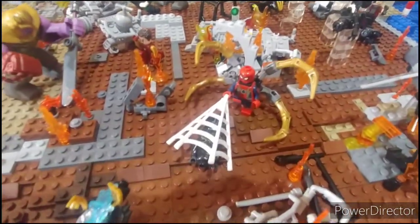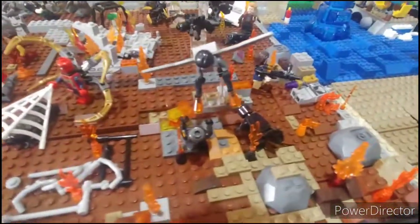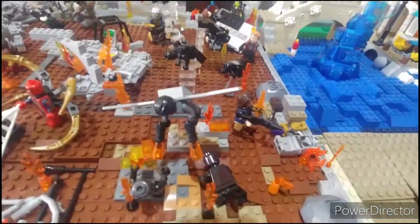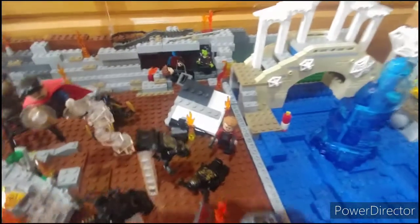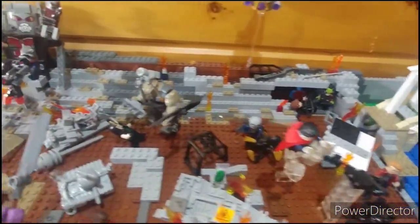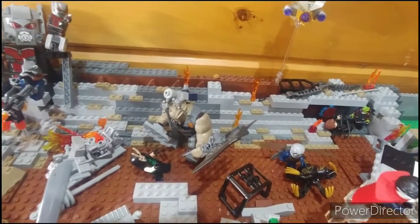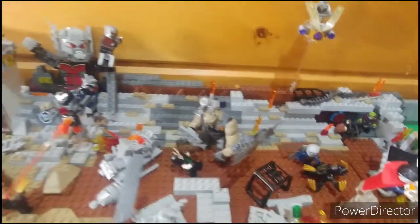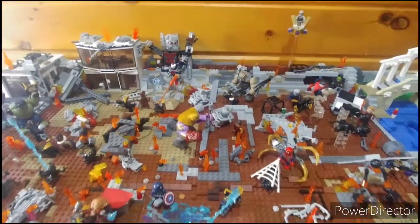Got a Chitauri speeder up here, as well as Hawkeye, Gamora, and Nebula in the cave over there. You got Iron Spider, Falcon, and Bucky working side by side shooting some outriders and Chitauri, Dr. Strange, Peter Quill, and then Drax and Mantis teaming up on Cull Obsidian. And yeah, that's really all the figures.